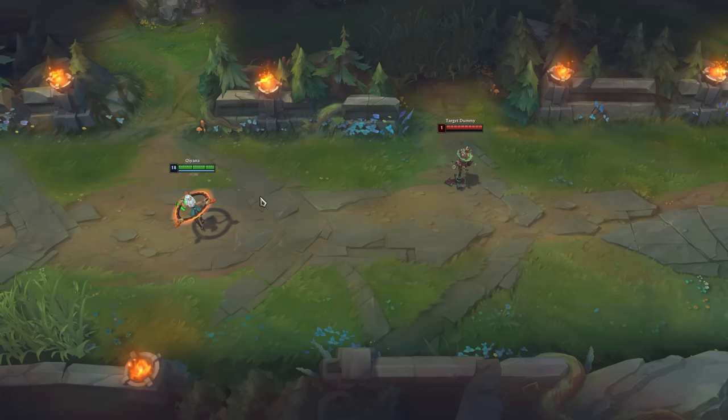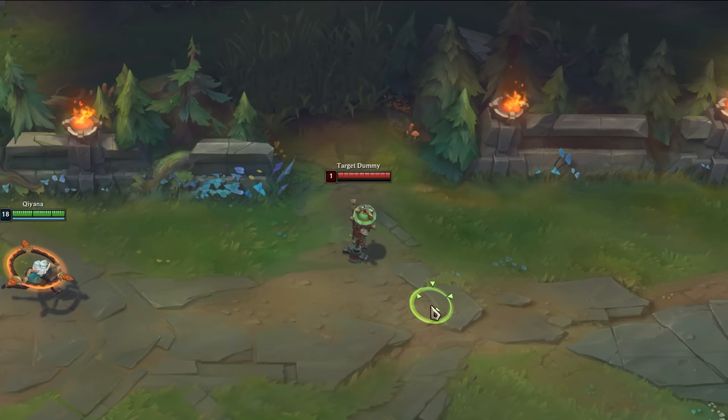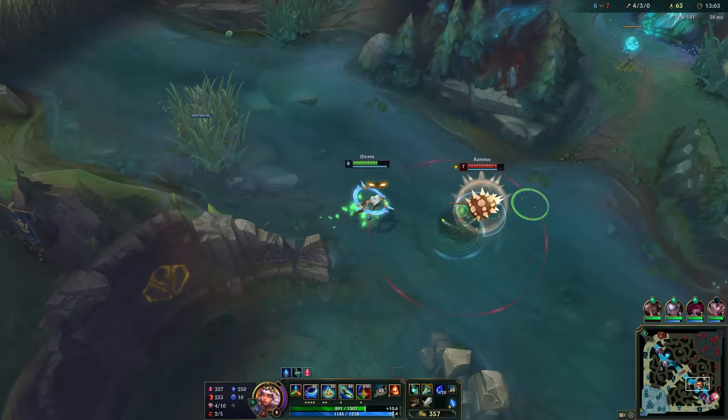This combo deals the most damage of what I did today. It starts with Prowler's Claw, then use E and Q to reposition to a spot where you can use W and ult into a wall. Finish it off with an auto and Q when the enemy is getting stunned. It may not be the hardest, but I just really love how it looks. But again, the setup was what made it so difficult.